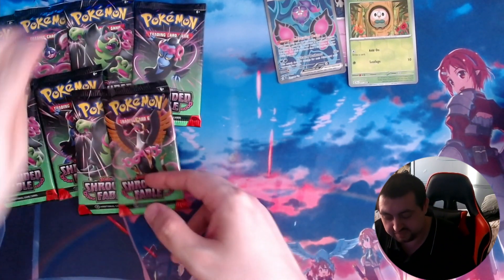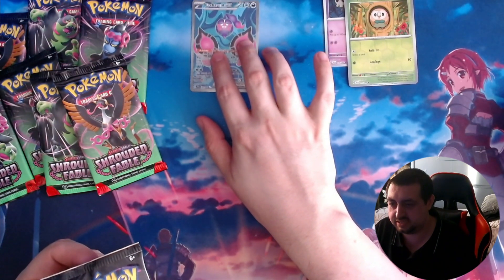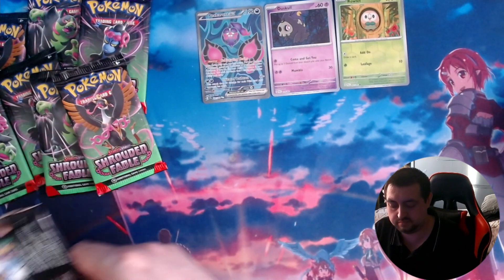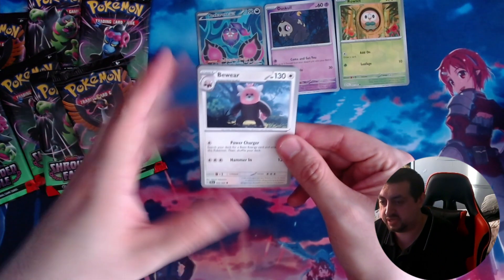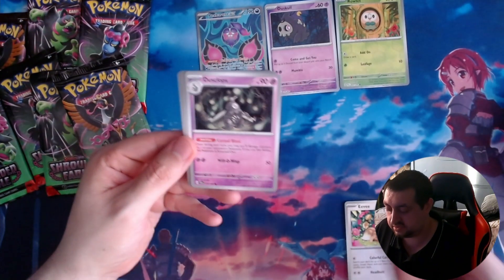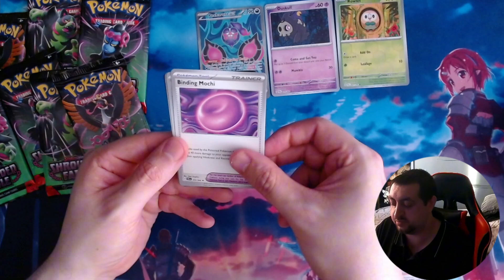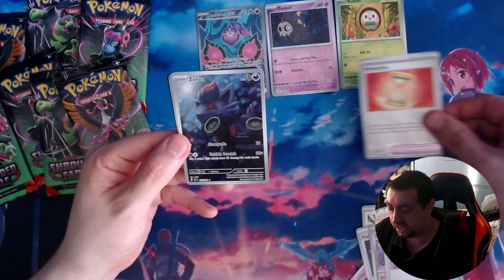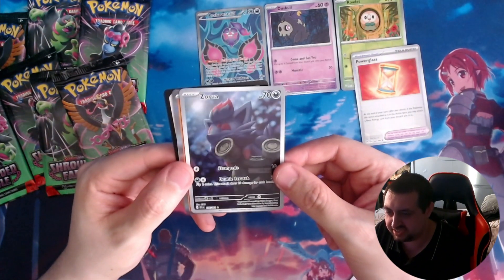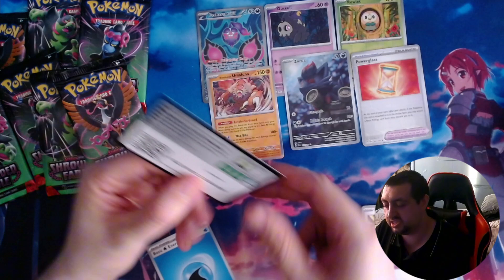You know what, I feel like let's do another one of those — never know, we might get something. Pack two from the ETB — we've got a Beware, an Easel, another Eevee, a Dusclops, another Night Stretcher, a Genesect, a Finding Mochi, a Power Glass — oh, look at that bad boy, that is absolutely beautiful — and another Ursaluna. The energy and there is your code.